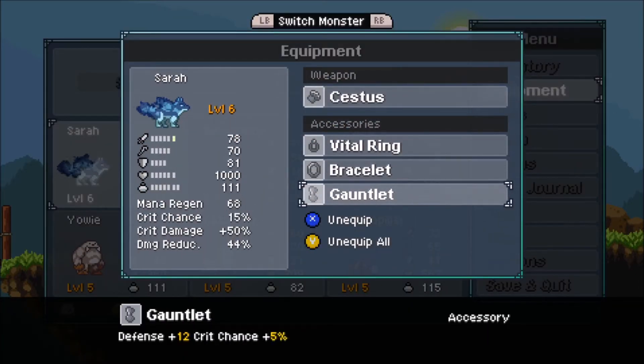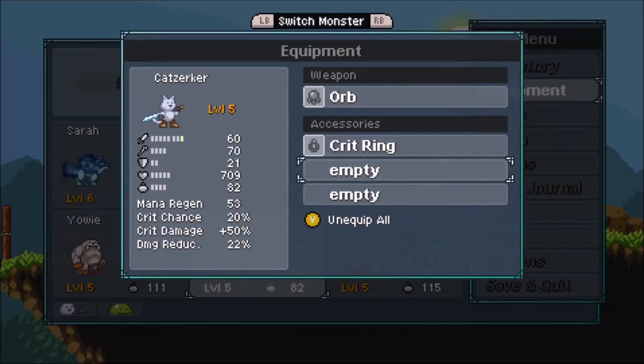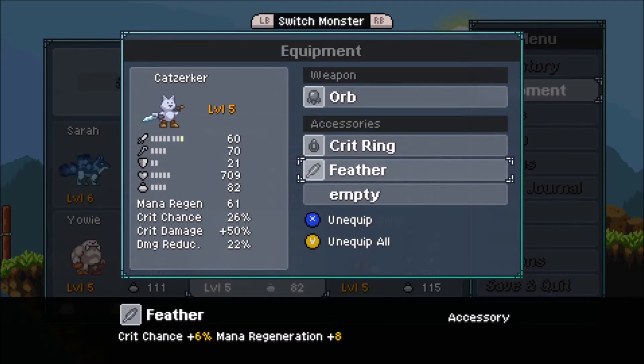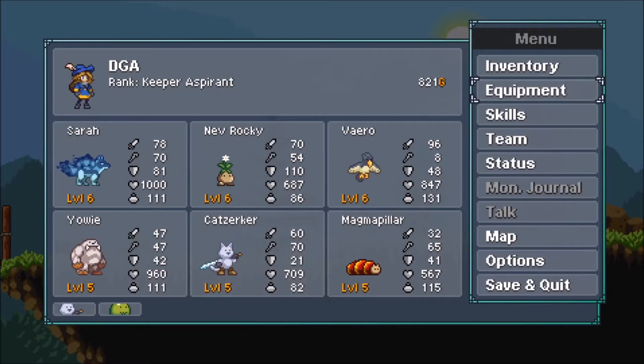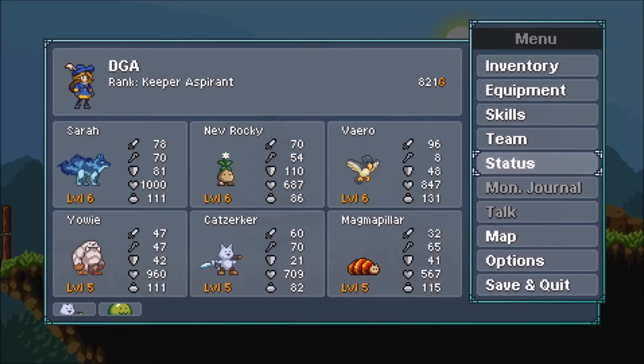You're going to find creatures in the environment. When you touch one, you warp into this 3v3 battler screen. You've got a team of six — you can hold more than six, but you have six main creatures, and then three of them go in to do the battling for you.